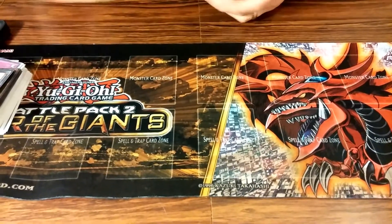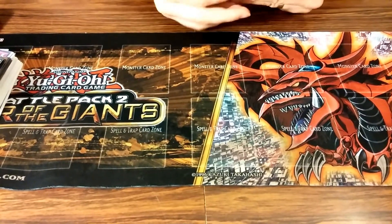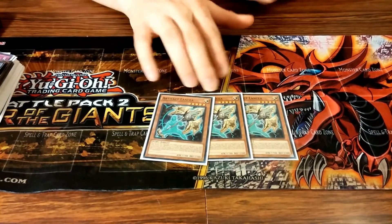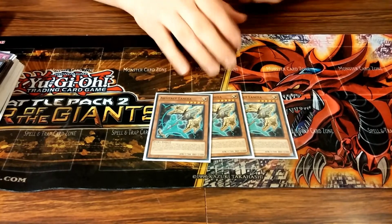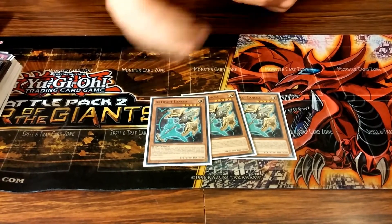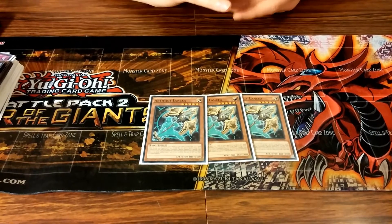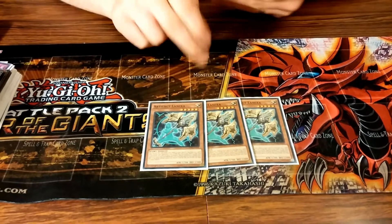For the side deck, running three Lancea — I really don't like Ritual Beasts and it really hurts them. It also hurts Nekroz a little bit. Drop it in response — great against Trishula or when they have an open field and can't search out their spells.